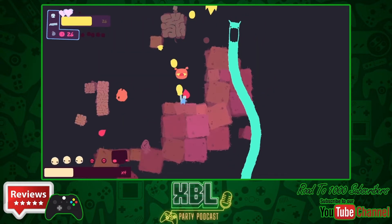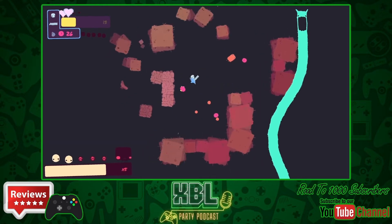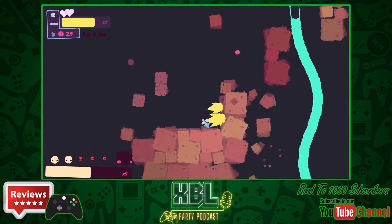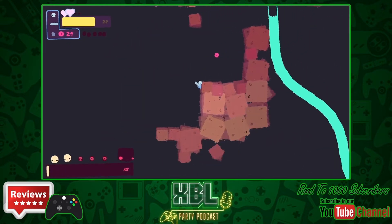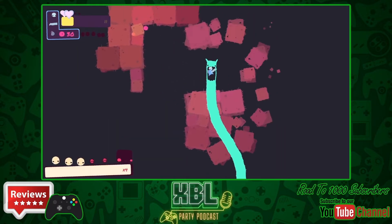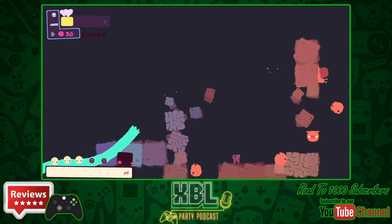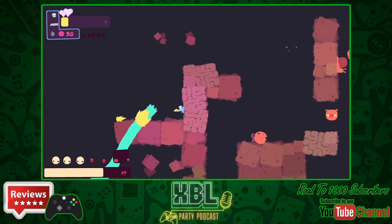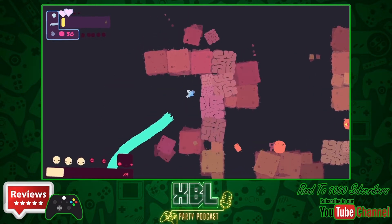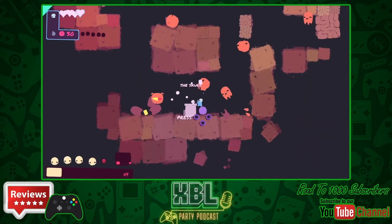The gameplay is roguelike in the sense that you restart the loop every time you die. If you unlock new weapons and new skulls, you can equip them when you start a new run, but aside from that you don't carry anything else. It's all about combo-based scoring — the quicker you kill opponents and enemies, the higher you boost that combo to get a better score.